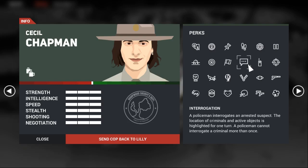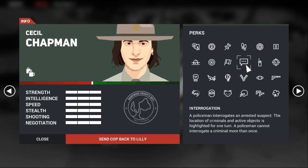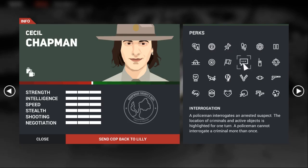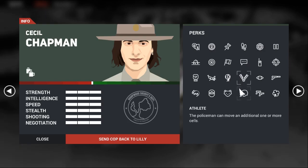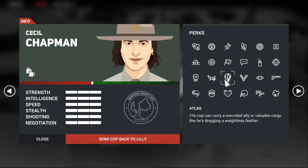Interrogation is actually really good. It's like Awareness, except you have to interrogate an enemy first. In a stealth mission, Interrogation is much, much better than Awareness. In a combat mission, it's much worse than Awareness. It allows you to pinpoint every character on the map. It's also supposed to show active objects, but in my experience in the base game it doesn't do that — possibly a bug. Interrogation is a great perk and a great addition to a character who plays through stealth, which is how you want to play most of the time.